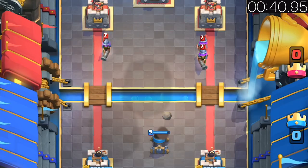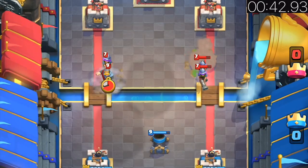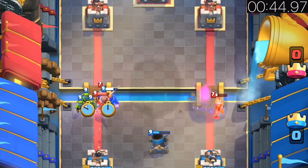Got no fireball to kill those three musketeers? Place your mortar on defense. The mortar will target the two musketeers first and tank for some shots.